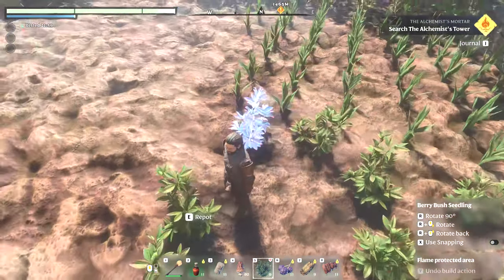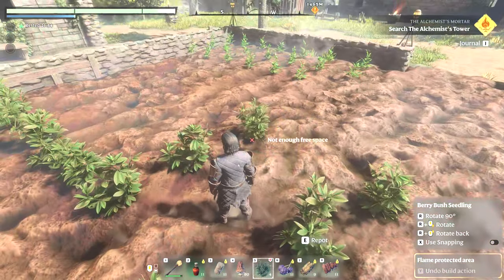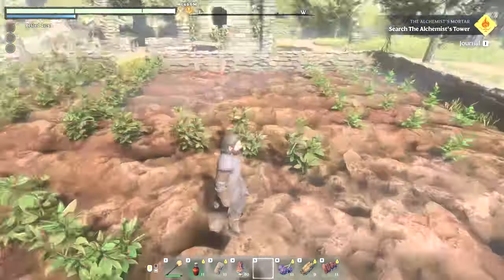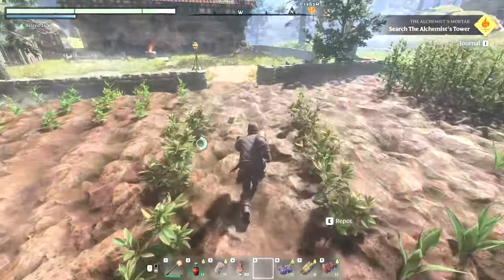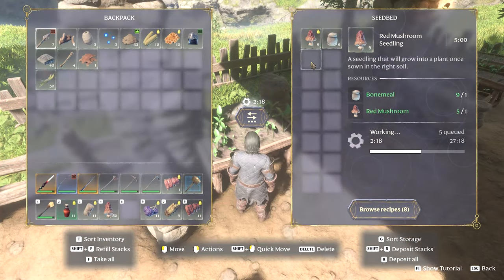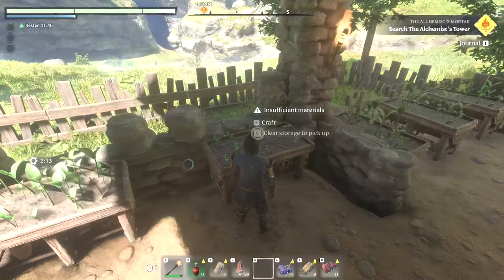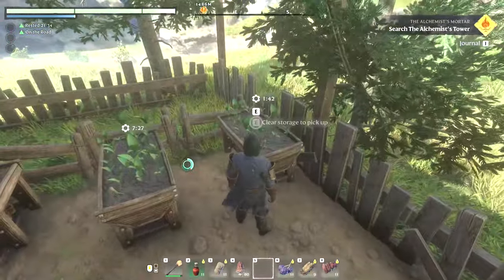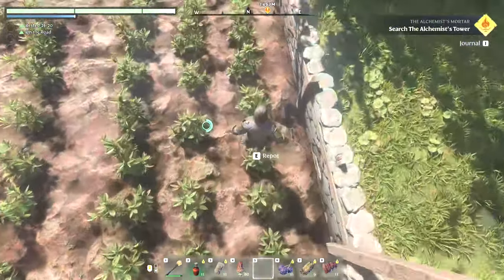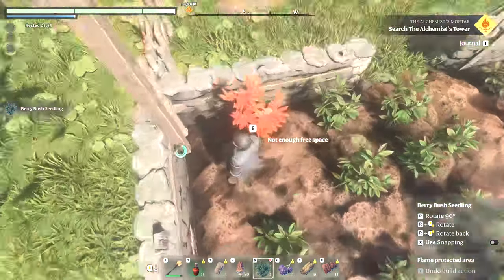We're going mushroom seedlings - so many mushroom seedlings. This side is probably always going to be shrubs so we'll always have enough fiber to make whatever we need. Let's plant a bunch of berry bushes back here. What if we made a walking trail with the berries? No more berry bushes to plant - that's a bummer. We're not getting any more berries because we need water. Oh, you can pick these up - I'll pick these back up then.